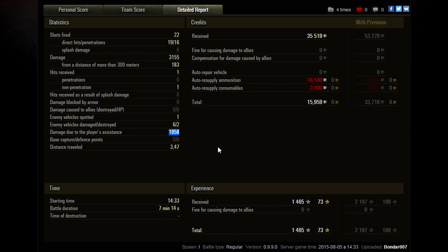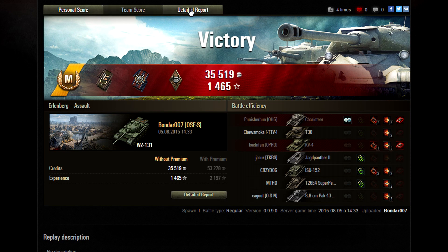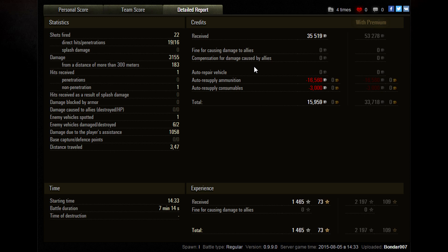Enemy vehicles damaged or destroyed: 6-2. Damage due to his assistance barely over 1,000 — just by the skin of his teeth earning that Spotter ribbon. Not that a lot of players place high value on those ribbons — it's just a nice affirmation that you were being valuable to your team. Kind of surprising he didn't get High Caliber, but given some of the shell sponges like the E-75 and the KV-4, he probably needed to get closer to 4,000 damage.